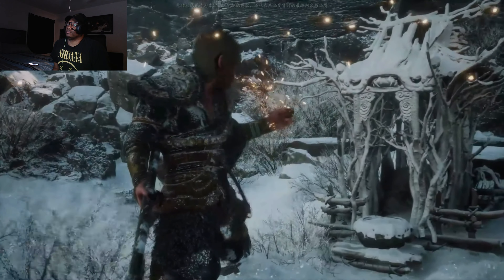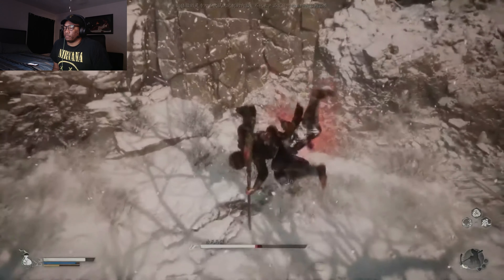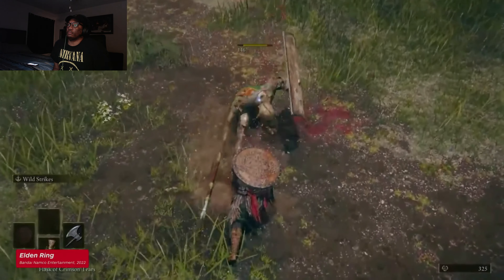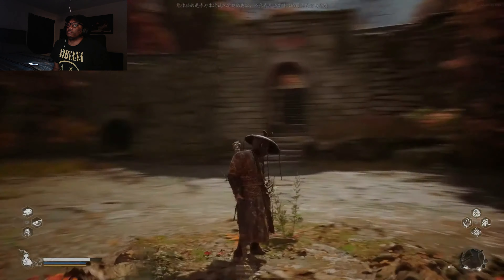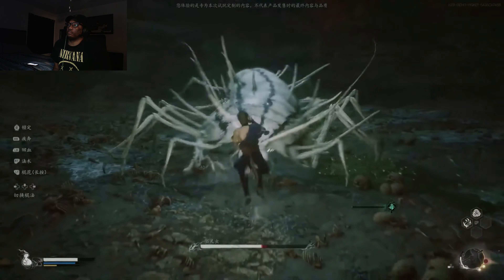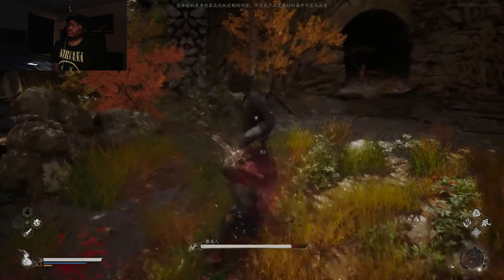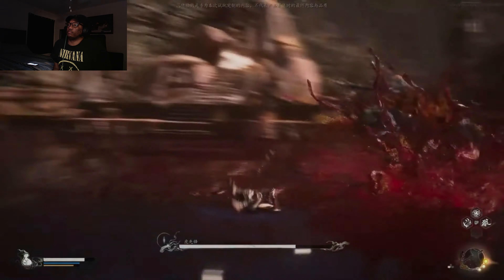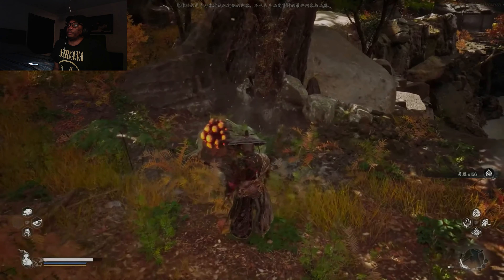While Black Myth shares some similarities in its mechanics with the Dark Souls series, the combat feel here is quite distinct from any other similar games. In other Souls-like games, players typically wield weapons like swords or axes, with the grip at the weapon's end. However, in Black Myth Wukong, the main weapon is a staff, primarily held in the middle. The grip on the staff changes according to different moves, creating a varied rhythm and action, even changing the length of the staff in combat. Coupled with the spell system, Black Myth Wukong stands apart as an action RPG with a unique feel, differentiating itself from other ARPGs and action games.